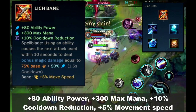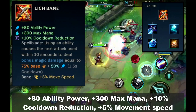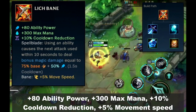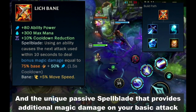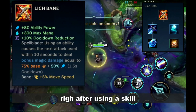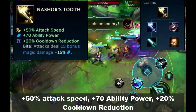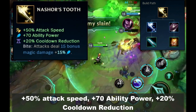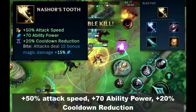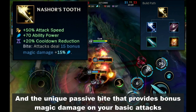Next is Lich Bane — plus 80 ability power, plus 300 max mana, plus 10% cooldown reduction, plus 5% movement speed, and the unique passive Spellblade that provides additional magic damage on your basic attack right after using a skill. Next is Nashor's Tooth — plus 50% attack speed, plus 70 ability power, plus 20% cooldown reduction, and the unique passive Bite that provides bonus magic damage on your basic attacks.